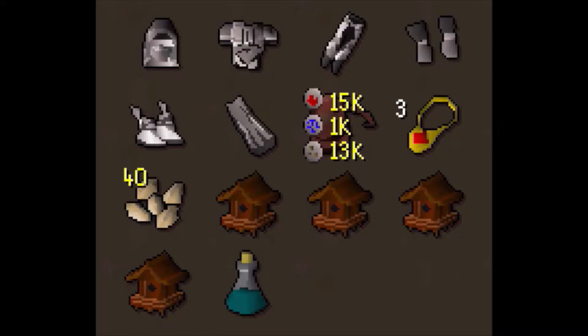This is what your equipment should look like. You will need a full set of Graceful, your dig site pendant. I also bring a Hunter Potion because I'm not quite the level to use Redwood houses yet, so I boost. I choose to use Barley Seeds because they're very cheap — all you need is 40, using 10 per house — and then some teleport runes to get back.